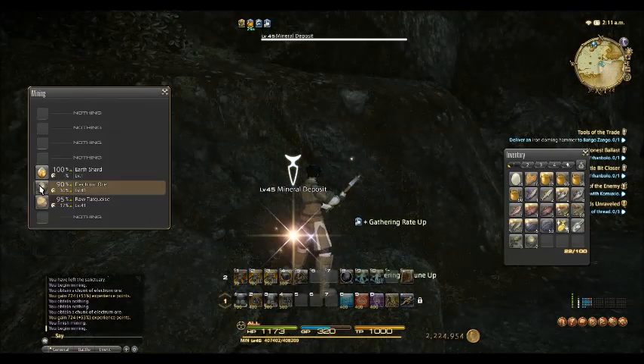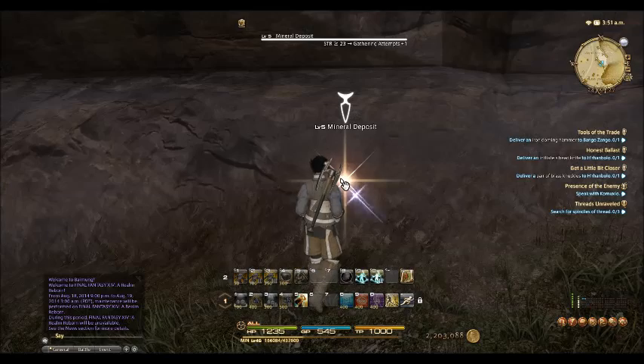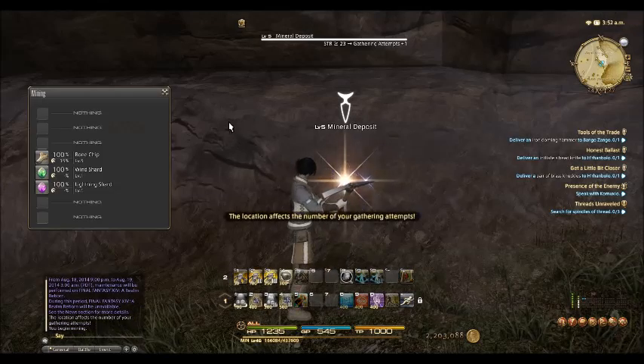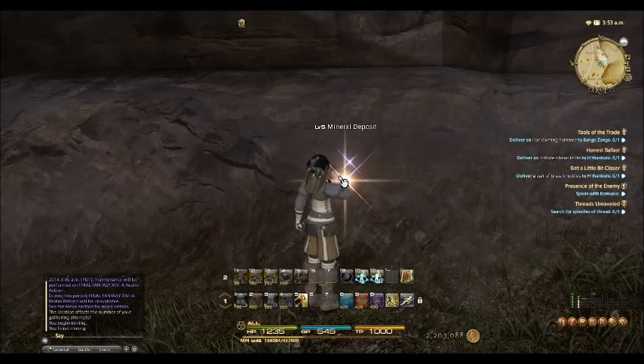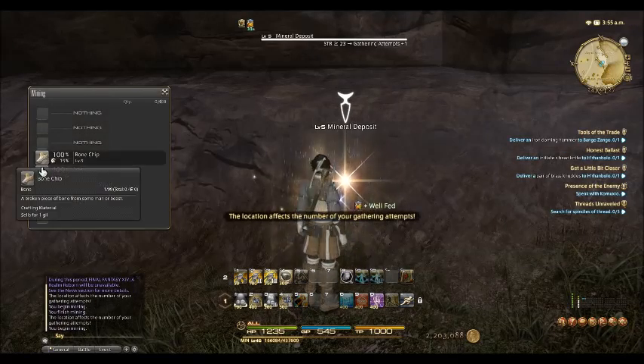Even as a level 50 miner, you can use Electrum Ore as a way to complete your challenge log for the week to get that 2,000 gil for completing the challenge.